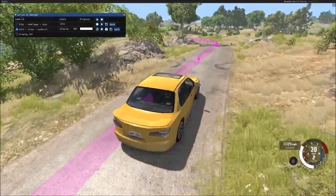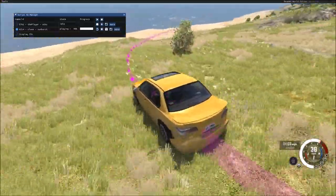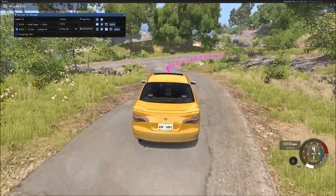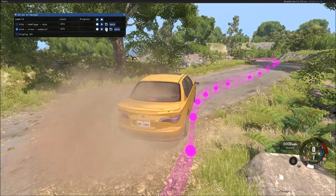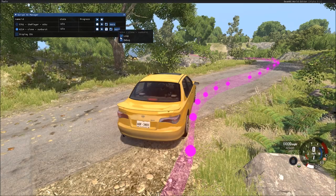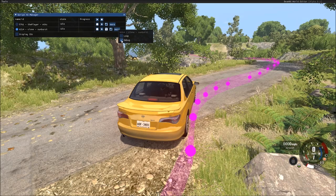What happens is this plays through until it gets to the end and then loops around and starts all over again — it's on an infinite loop. When the car gets to 98, 99, 100 percent, you'll notice it starts over. Under 'More,' that's where the loop option comes in. If you don't want it to loop, you can take that off. The debug option is what shows you the path on screen.